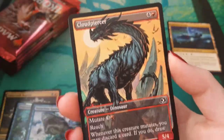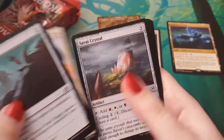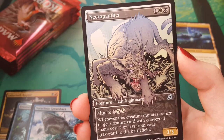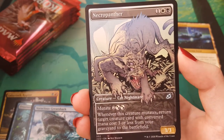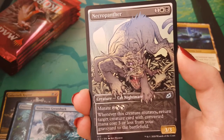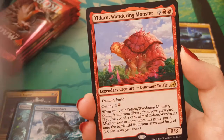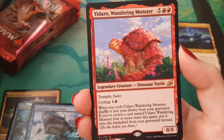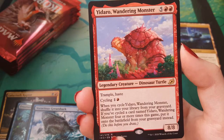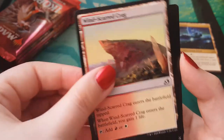The alternate art Cloudpiercer — pretty sweet. We have a Savai Crystal. Necropanther — I don't think I've opened that one yet. That's pretty cool looking. He looks angry. A Grim Dancer. A Yidaro, Wandering Monster — he's that speedy turtle boy. That's the fastest turtle. They're so cute.